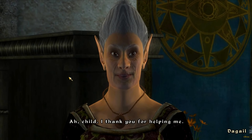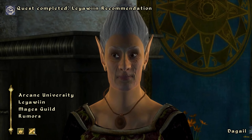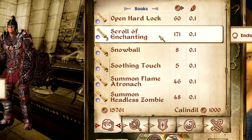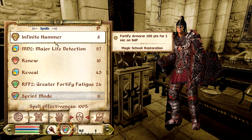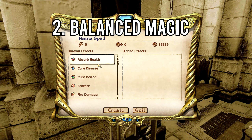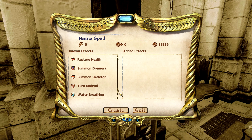But this mod adds Scrolls of Enchanting to merchants. Basically you buy a scroll, and when you use it like casting a spell, you will open the enchanting menu. You will still need to join the Mage's Guild to make your own spells, though. The mod list I mentioned earlier also has a mod called Rebalanced Spellmaking and Enchanting, so you can't do overpowered stuff like stacking Chameleon to 100% and become totally invincible.